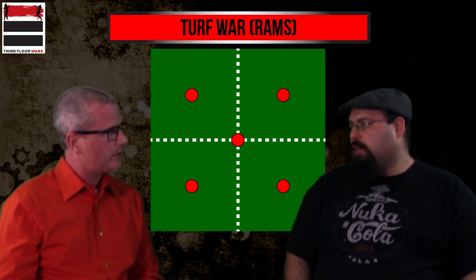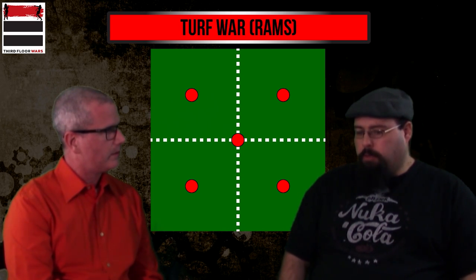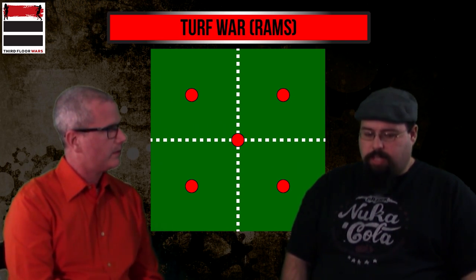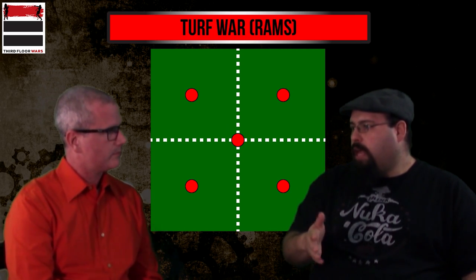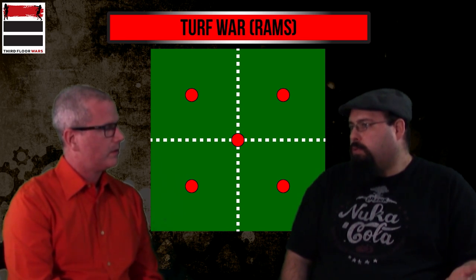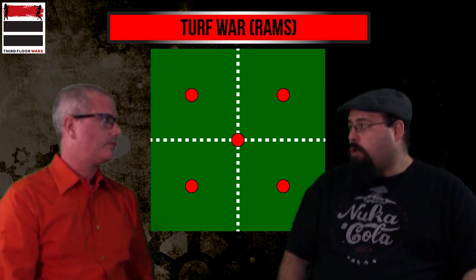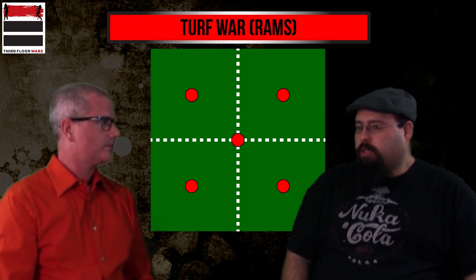Large bases really suffer here because there's enough repositioning in M3E. Factions like Neverborn with Euripides, most 10T factions, and Rezzers have the ability to make slight movement changes — taking a big model and throwing it on a dividing line is potentially huge, because not every large model is hard to kill. Some 40 and 50mm models are relatively easy to put down because they're scheme runners or support pieces. This gets really tough in turns four and five when you start running out of models, so action point economy and efficiency is really important. That's one of the reasons I really like the new Turf War — it really rewards resource management, which is one of the aspects of Malifaux we all love.